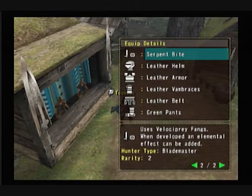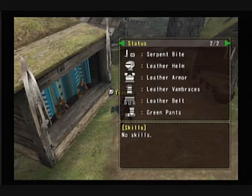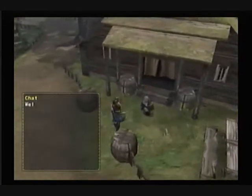Equipments... Alright, status. Still no skills. Whatever. We improved the weapon, so let's do some more missions.